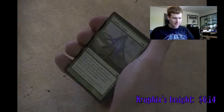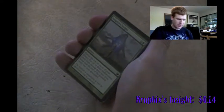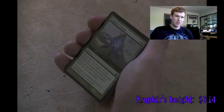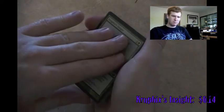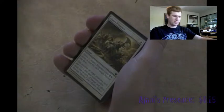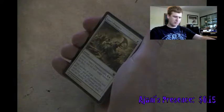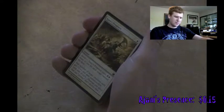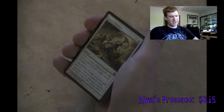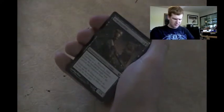Kruphix's Insight - reveal the top six cards of your library, put up to three enchantment cards from among them into your hand and the rest into your graveyard. I'm going to pass. Ajani's Presence - 1/1 indestructible until I return, that's okay for creatures but I don't think I'd put it in my soldier deck, so I'll pass. Nature's Panoply again - not that great. Oh, what have we got here?